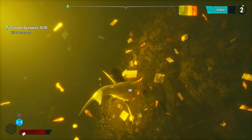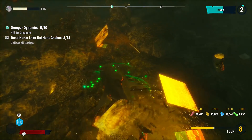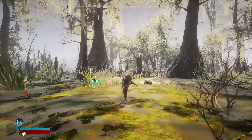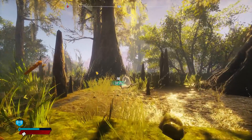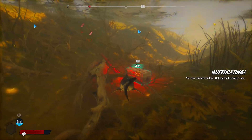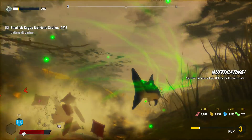These caches reward you a substantial amount of nutrients. I highly recommend that within the first 40 minutes when you start off on the bayou, swim very low to the ocean floor while popping out your sonar as many times as you can. When you're near a cache, it will pop up on the front of your screen with the cache symbol. Always keep looking at the bottom of the ocean floor when you're swimming around, because these are usually the areas where you'll find them.